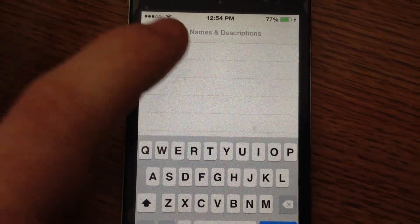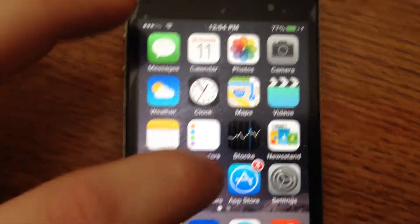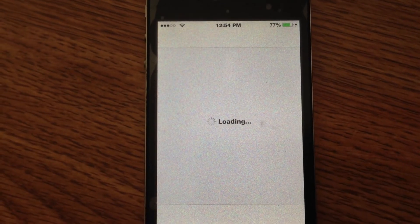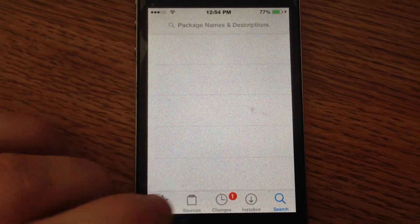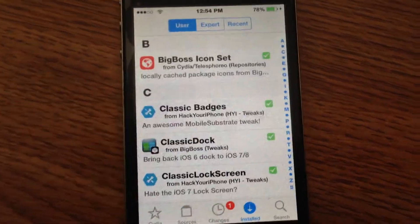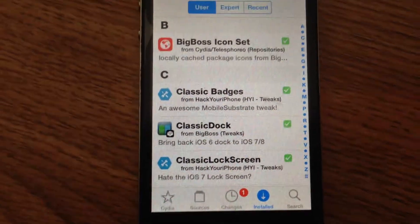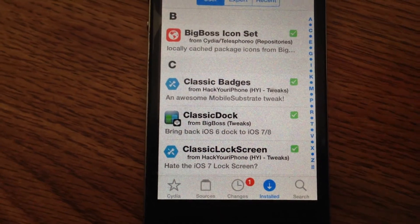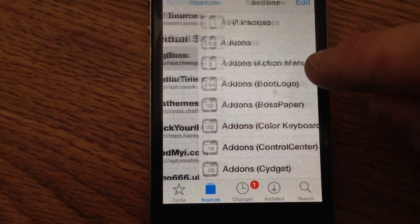Let's just go back to my sources because I really don't feel like searching them all. When you install the theme, Winterboard will be installed automatically. Now, when I go back to my upgrades, you'll find Classic Dock. I'm sorry for the shaky camera — it's very hard to hold. You see Big Boss Tweaks, so let's go to Big Boss Tweaks and browse all packages.